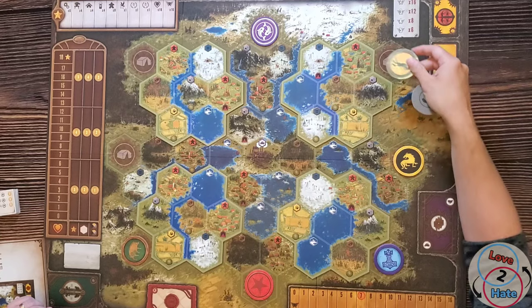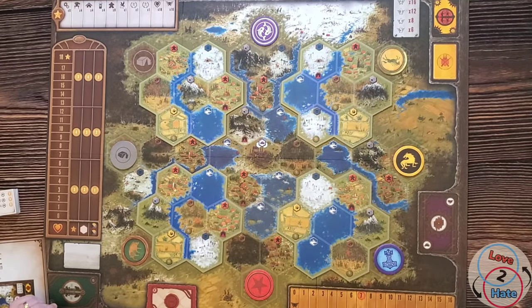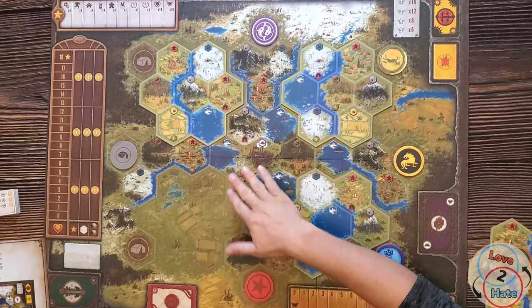Outside of that one rule change, that's the biggest difference in setting up this version. You're also given the opportunity — if you're playing with fewer players than the maximum — to take some tiles off the board to make it smaller and tighter. This constricts where you can move and will likely increase the chance of battles, making for a more lively game.